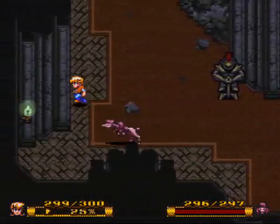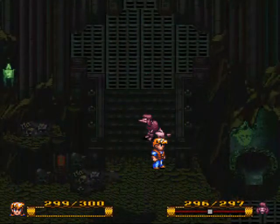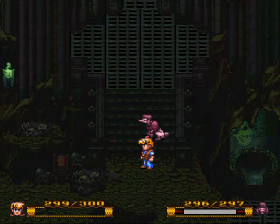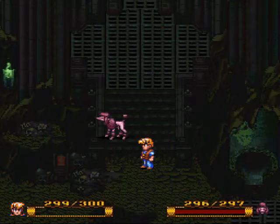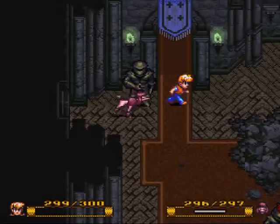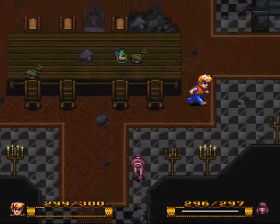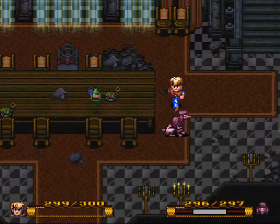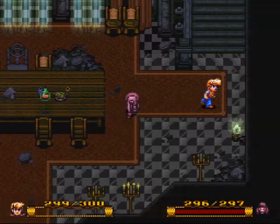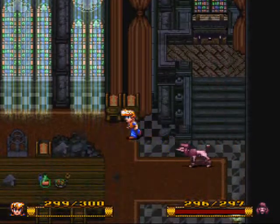That's the entrance where we fought the Verminator — that should lead to the dungeon. This leads to a dining hall. I hope that's the end of the castle. Chest — Colby. Nice.